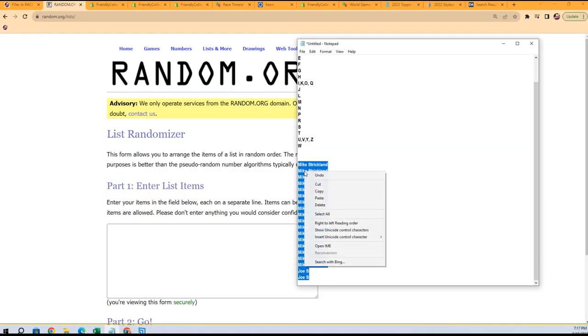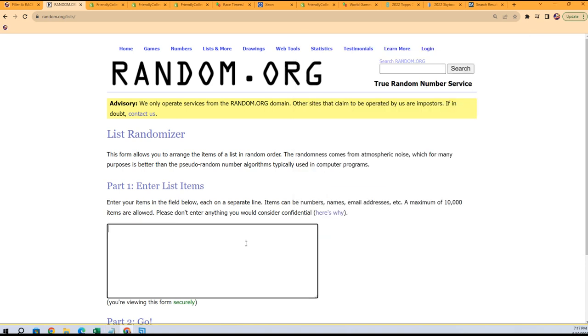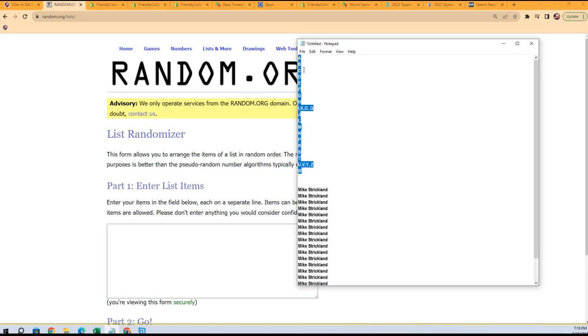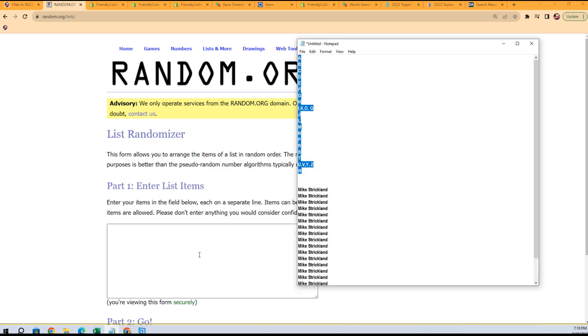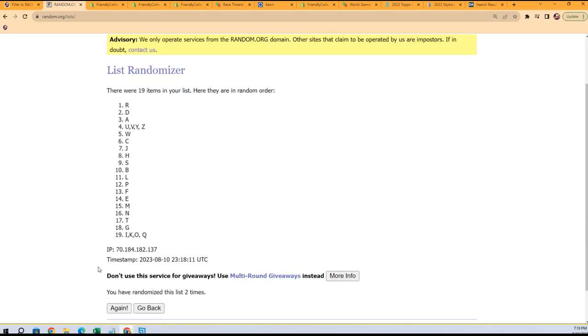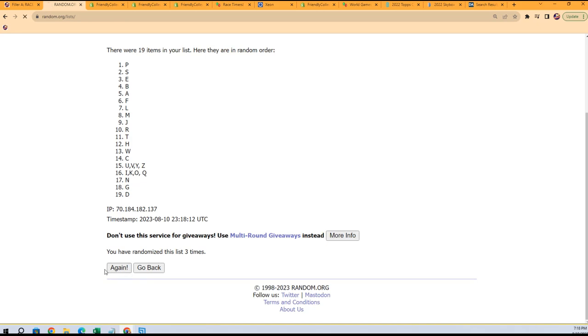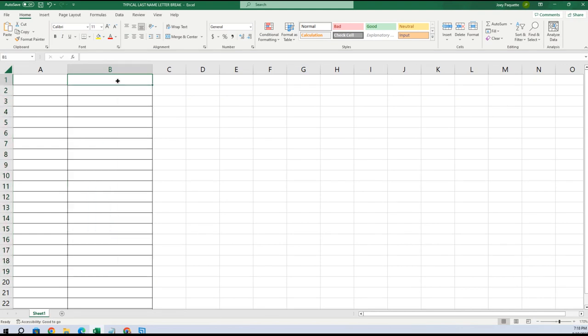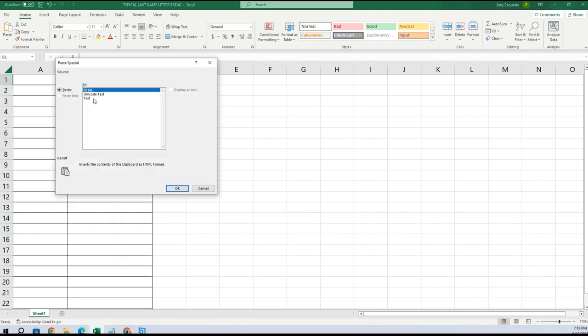We're going to do the last name letters first — A through W. We go seven times through: one, two, three, four, five, six, seven. We have A at the bottom and J at the top. We're going to copy that.